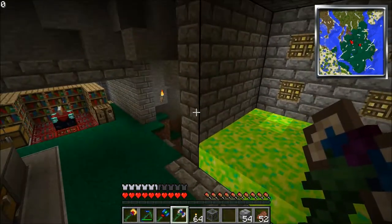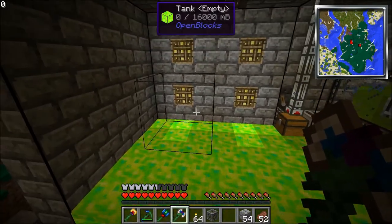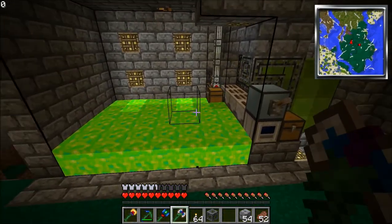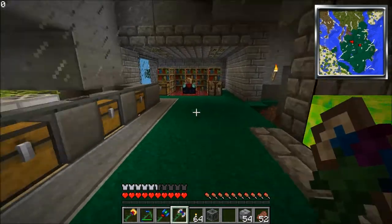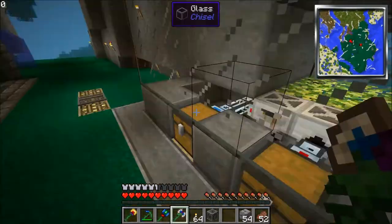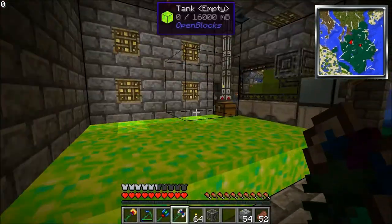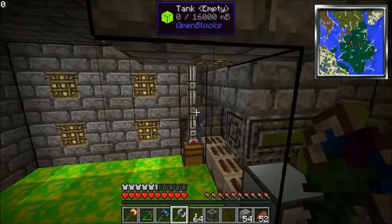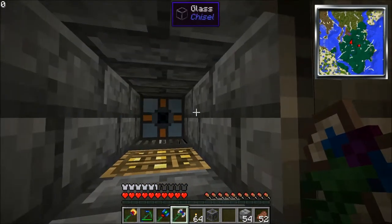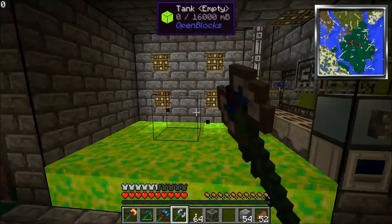And then all this is just some chiseled cobblestone and some glowstone surrounding a ginormous Open Blocks tank. There's probably like a hundred or something in there, and that is slowly filling up. I also have my concentrated essence berry machine hooked up under there with item ducts all the way to this chest right here, which bring them up to this autonomous activator right here, which right-clicks them automatically.